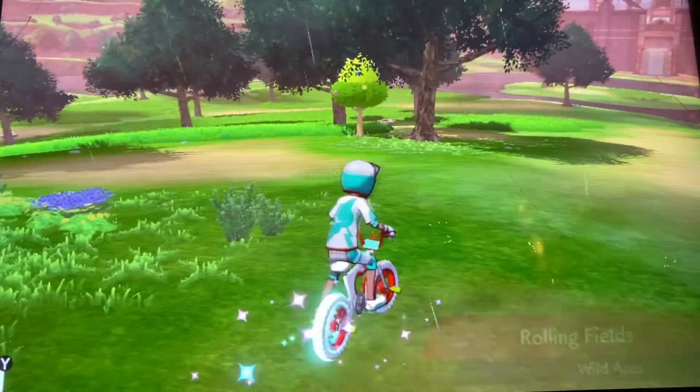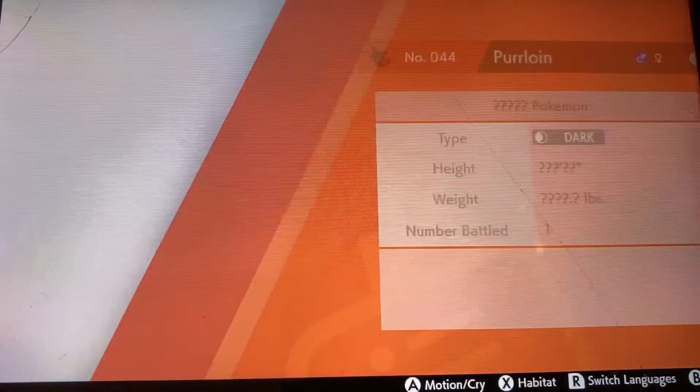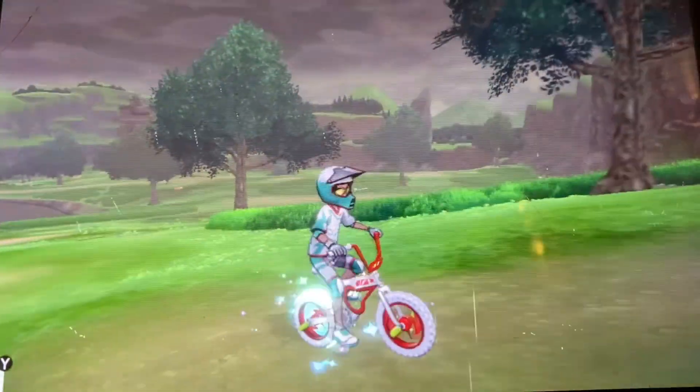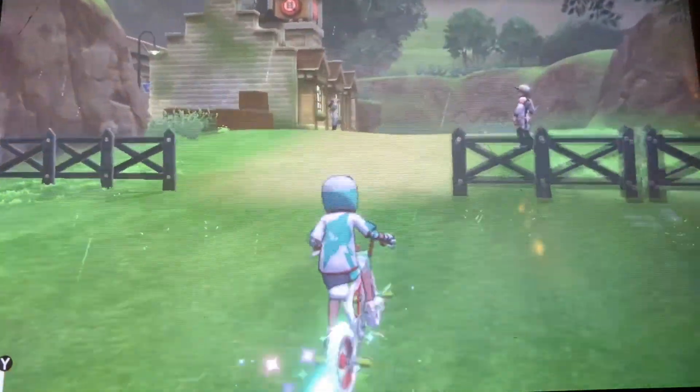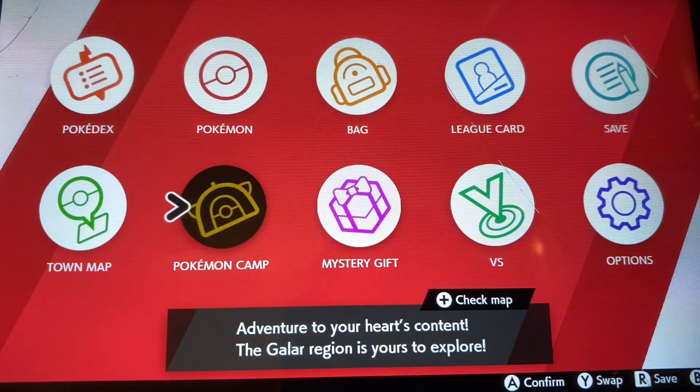So if you go into your Pokédex, it would show you all the entries. Those are really useful — whenever you go around to catch Pokémon, it's super useful to know exactly which Pokémon you're missing, so you don't waste all your Pokéballs on ones you already have. It will also tell you when an entry is complete.